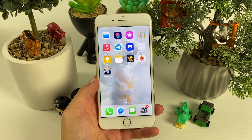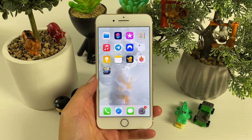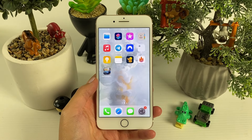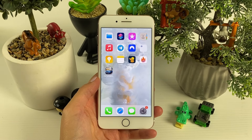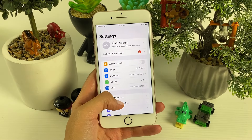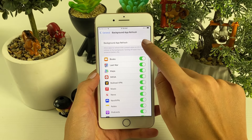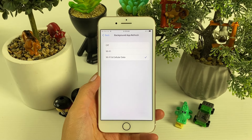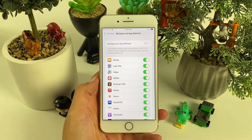Now let's head over to the next step: the preparation process. For Android users, you're only required to switch off your battery saver mode and keep it switched off until the rest of the process is done. For iOS users, go to your Settings app, then General, then Background App Refresh, then Background App Refresh again, and switch it on for both Wi-Fi and cellular data.